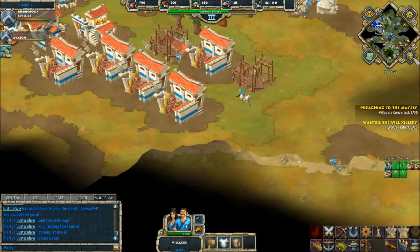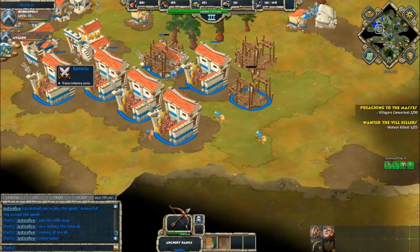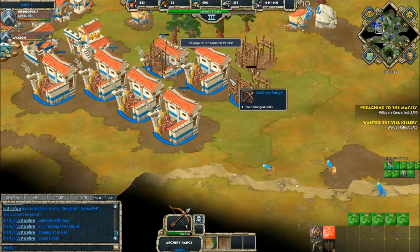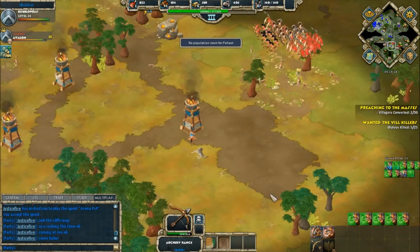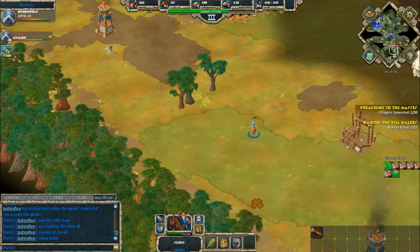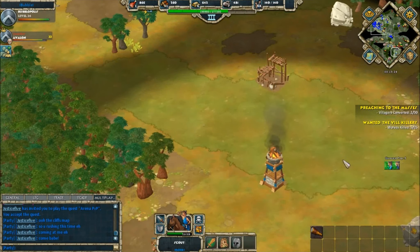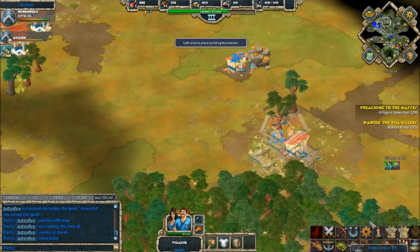The first town center is created, allowing 20 more population. Bubble builds another barracks, so he now has two barracks and seven archery ranges pumping out padromos and peltasts to the max. Let's see how long it takes to go from 140 population up to the max of 200. With 48 villagers gathering resources, this is looking like an interesting fight.